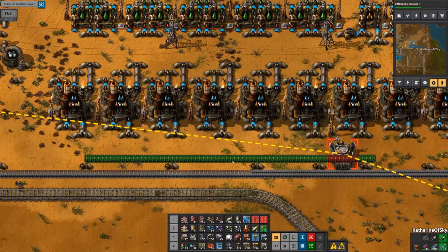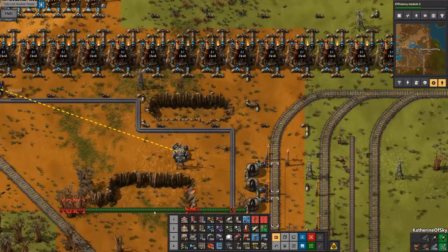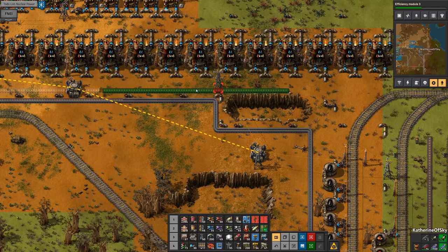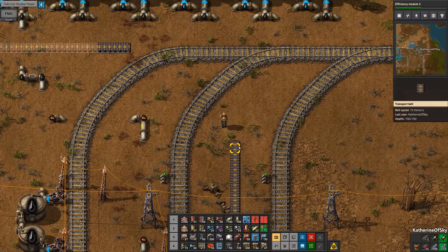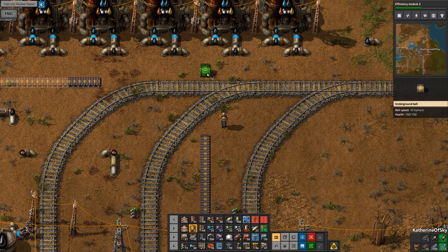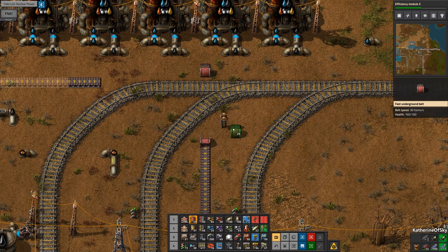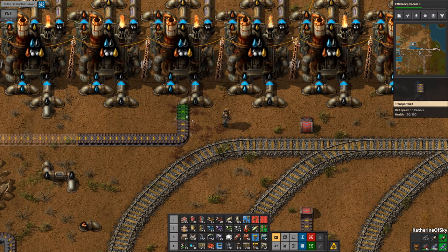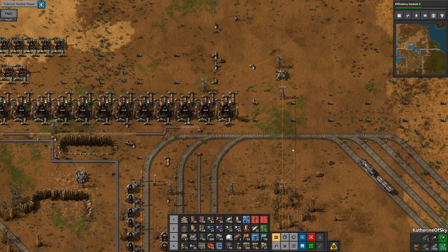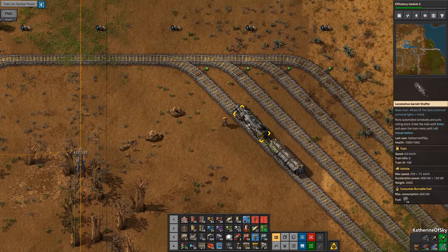Should we go above? Yeah, probably. That fits really nicely there. We'll just go a tiny bit above there and that'll work pretty well. We can do red belts — not a problem. Safe crossing, safe crossing. I'm going to have to get the bots from the base to help with those particular items, but we are getting it going here — this is pretty exciting. So let's set up the schedule for this train and have it start running.